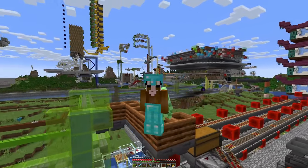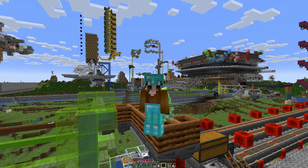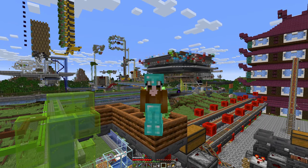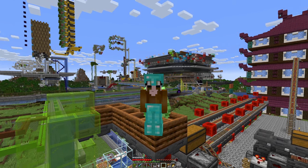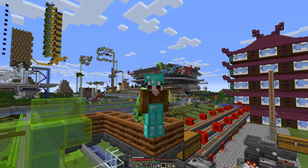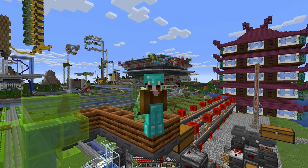Next thing we want to do is get some prismarine from an ocean temple. We will build a small, cheaty farm because I don't see that we need huge amounts, so a simple setup would suffice that could give us prismarine and possibly also sea lanterns, which would be nice as an alternative light source for our builds. So let's see what we can do about that.